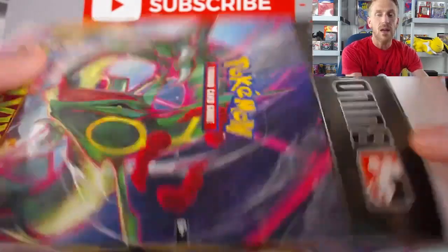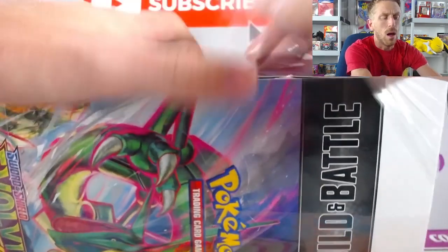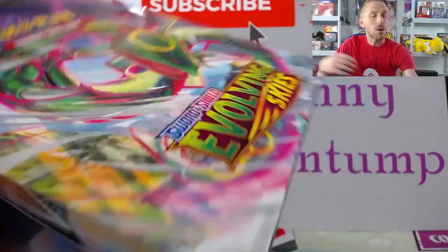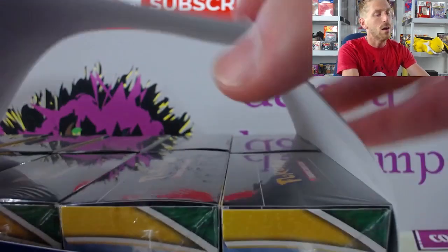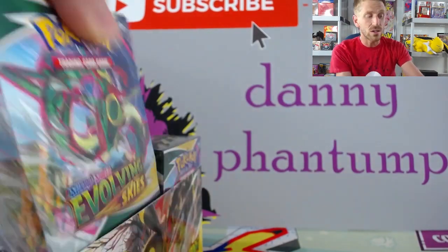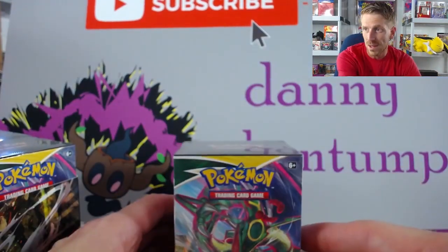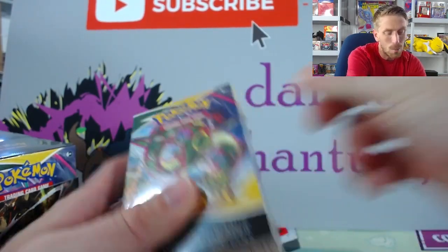With that being said, we're going to turn the camera around and hope for the best. Each of these kits contains four packs as well as a promo card. There are three legendary birds — Galarian Moltres, Galarian Zapdos, and Galarian Articuno — and then there's also a Flaffy, which is actually a pretty competitive card. There's also four packs and your chance of pulling more than just one secret rare per box is a little better because there's a wider variety. Opening up about 40 packs total.